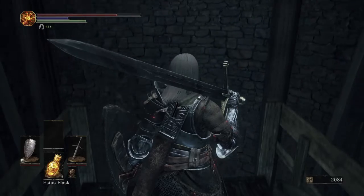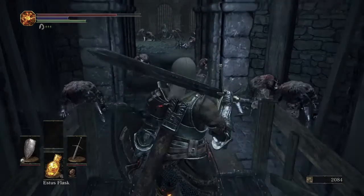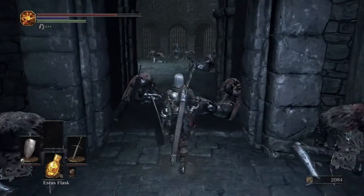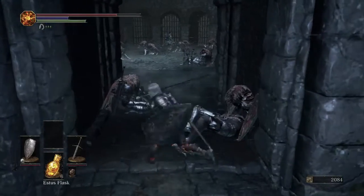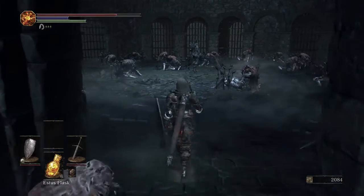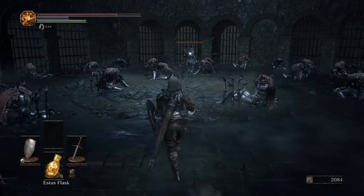This guy is not a tough fight, but he has a grab attack that will absolutely obliterate your health at this point in the game — try not to get caught by that. He also has a really funky shield that completely blocks magic. We'll be able to buy his hand as long as we follow Yoel's quest. The best tactic for these guys is shield up.